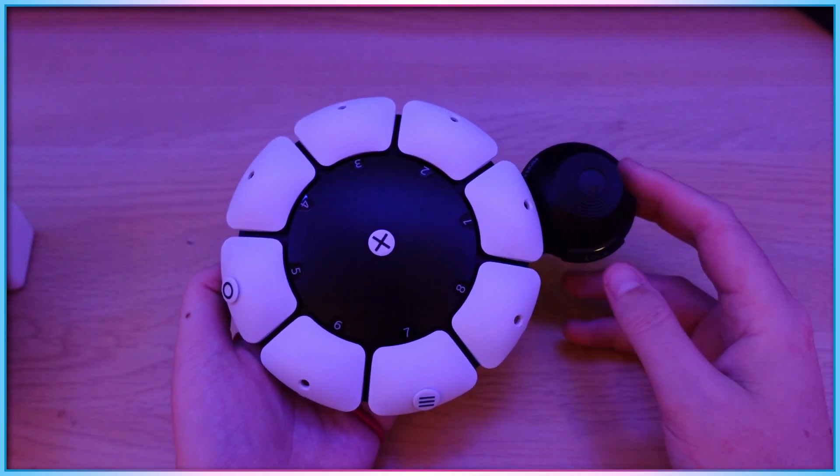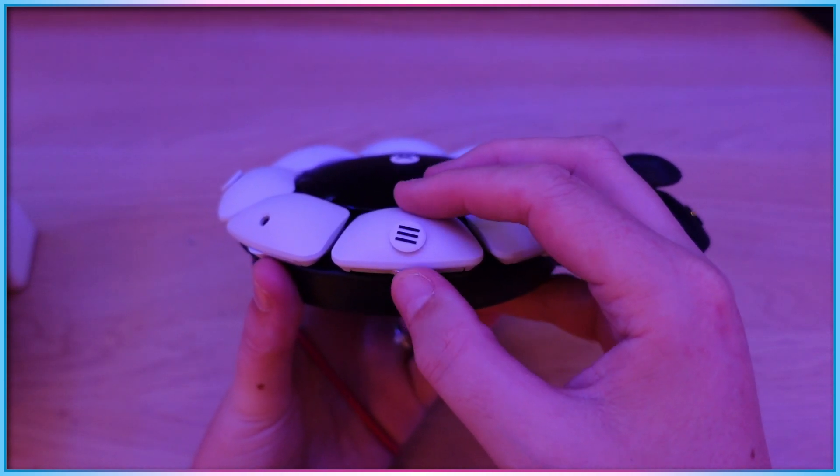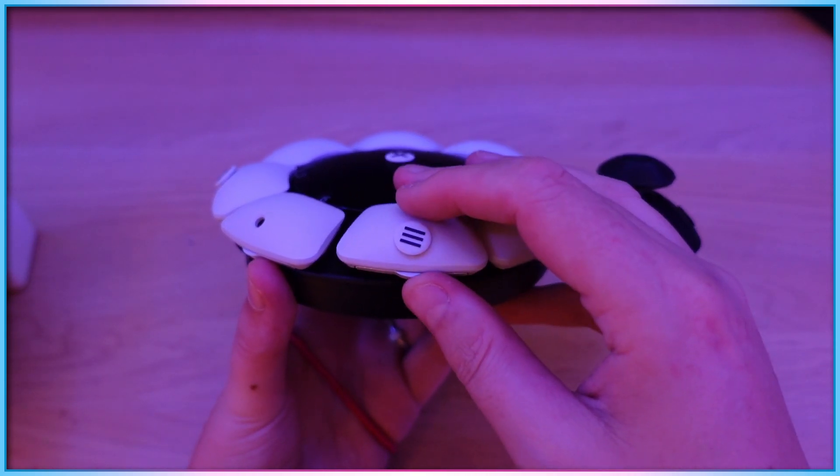Keycaps on the outer ring can be altered to different shapes, or removed entirely, and come with rubber icons to denote their functionality during play.